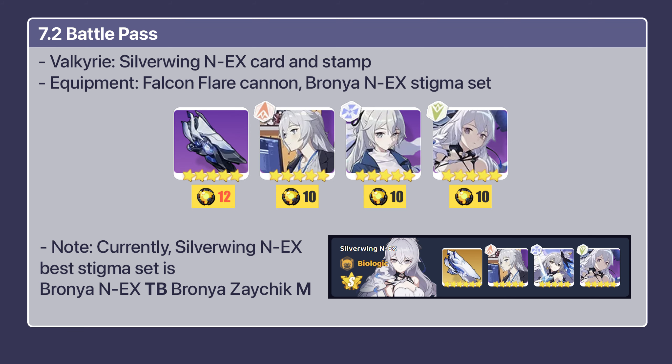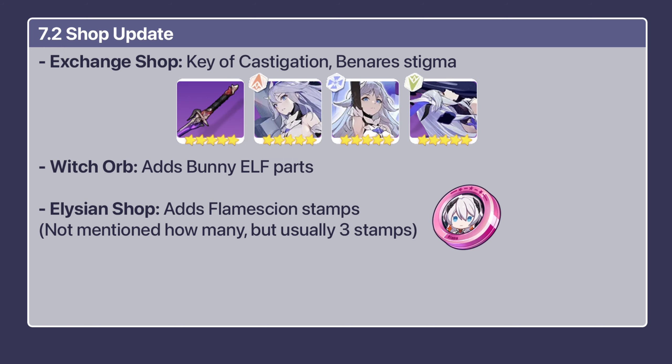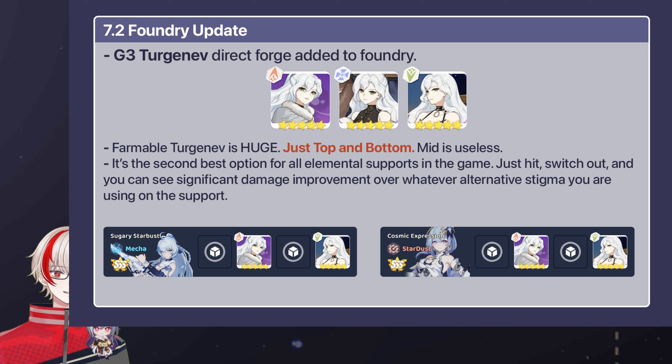Alright, this is a good time to talk about other 7.2 stuff. The 7.2 battle pass is Silverwing Next weapon, Falcon Flag, and Brogna Next stigma. Note that currently the best stigma set is Brogna Next TB, Brogna Z, GM. Shop changes: the exchange shop has Bunny Elf Alicean, and the shop now has more Flame Sign stamps.